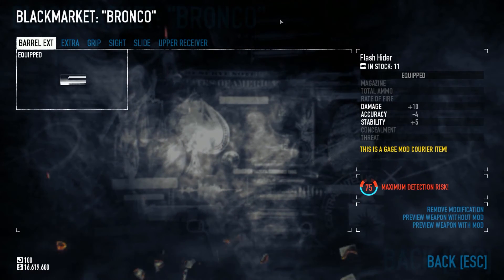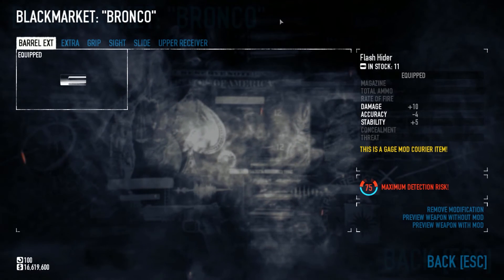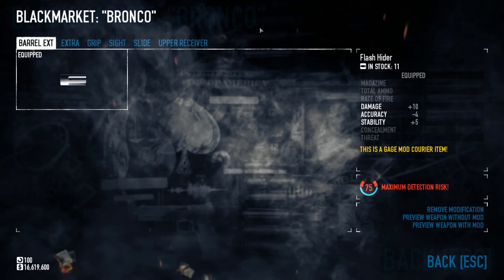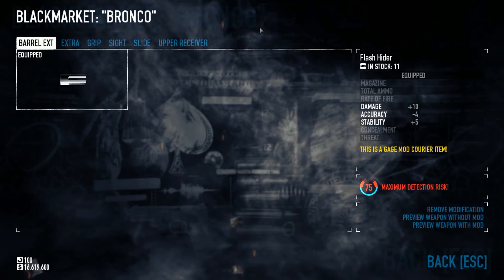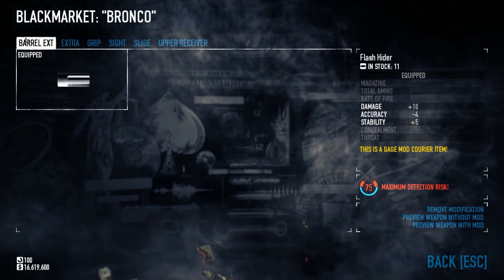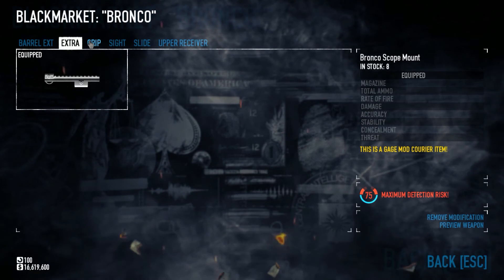Lastly for going loud, we're on to the Bronco — one of the strongest guns in the game. It used to be the second strongest gun for quite a long time until snipers came in. This is the strongest pistol in the game. Terrible on ammo, barely has any, just like the Deagle, but it is incredibly strong. We've got a Flash Hider on this; if you have no DLC you don't have the Flash Hider. It gives much more damage and stability but hurts accuracy, so there is something to be said about not having one. Bronco Scope Mount if you have the DLC.